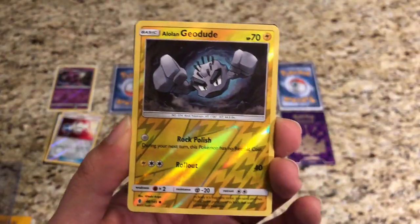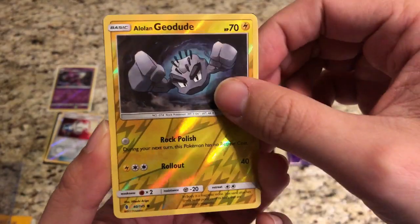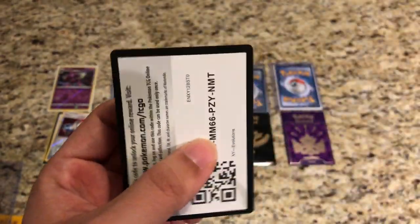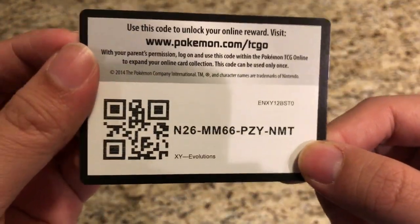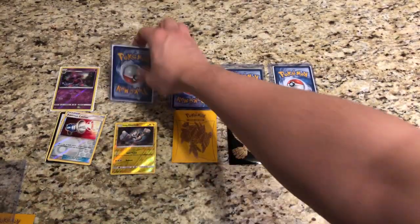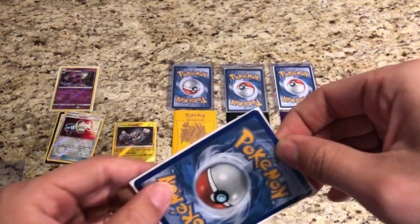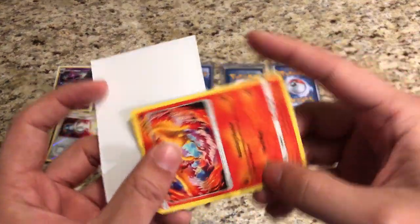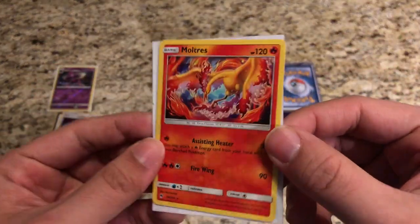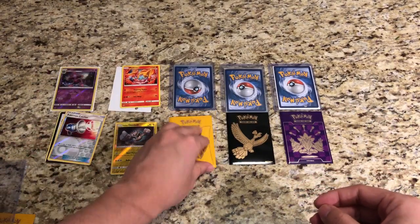Pack two: we got a Gulpin. The reverse is an Alolan Geodude from Guardians Rising. We got a white code — an XY Evolutions code card. He said he would change these to ones that are in circulation, so we'll give it away anyway. Our actual rare is a regular rare Moltres.